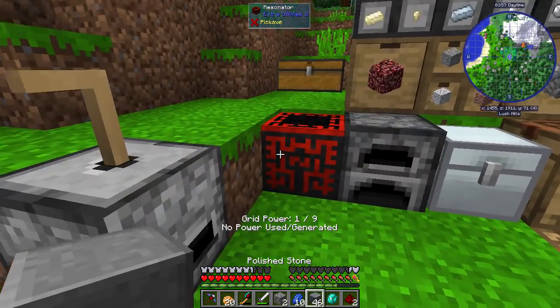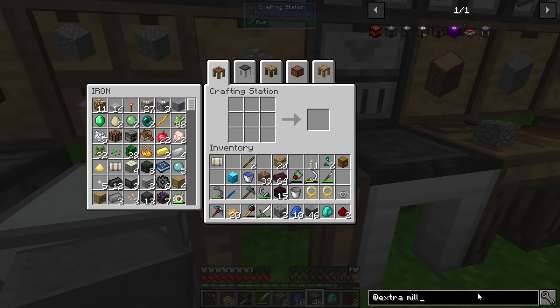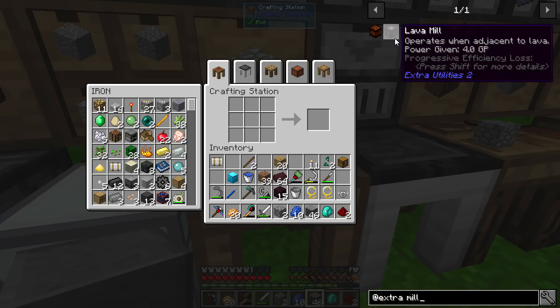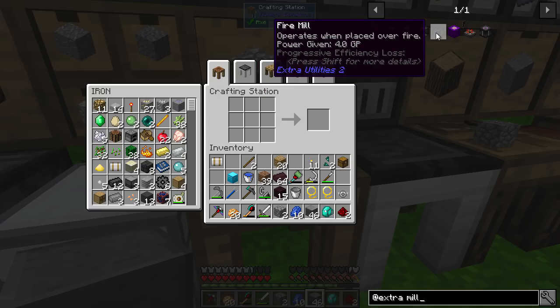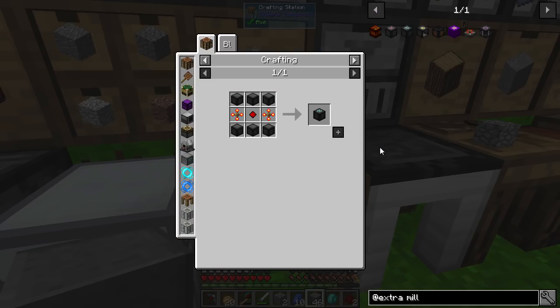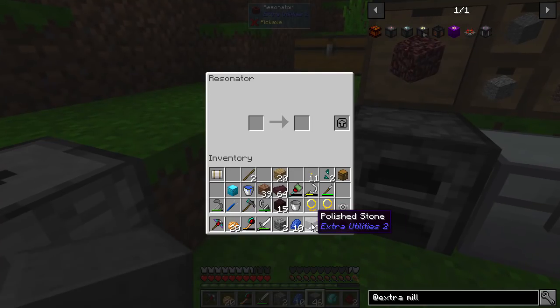You might want a better grid power setup than just solar panels. There are different generators: the lava mill operates when adjacent to lava. The windmill has variable output - unlike the solar panel which is always one GP, it changes depending on the wind. The fire mill is placed over fire. The most common one is the water mill. All of those mills need a resonator. The resonator itself needs eight grid power to operate.